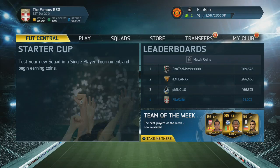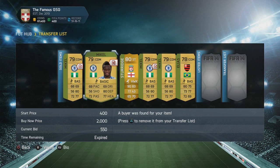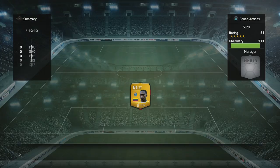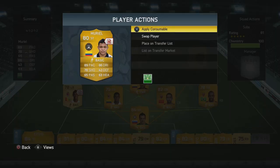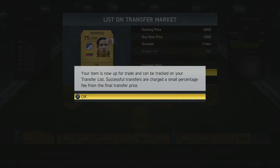Hey guys, it's FIFA Valley here and welcome to episode 23 of Let's FIFA 14. As you probably remember in the last episode, we did a bit of trading with Mikel, but I made a huge mistake. I listed two up overnight and didn't realize I had to start the price at 400 coins, so I made a bit of a loss. In total I probably lost 3k profit, so with all the Mikels I probably only made 1k profit instead of 4k.